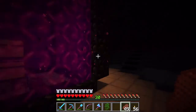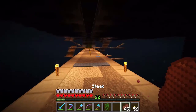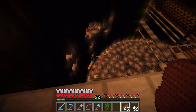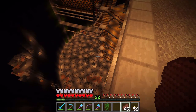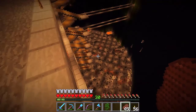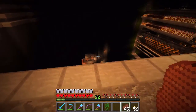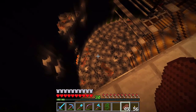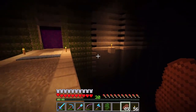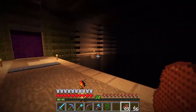Here we are at Condrick's portal. Look at this, ladies and gentlemen — do you see this? Isn't that amazing? Condrick dug this out — I don't know if anyone else helped him. This is a massive project. He dug all that out. Now what he's working on is covering the sides in stone slabs. He's got one side over here completely done, and he's going to continue that all the way around.